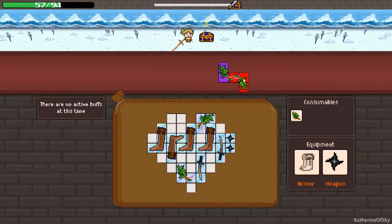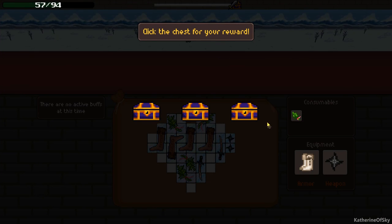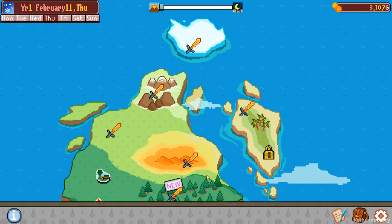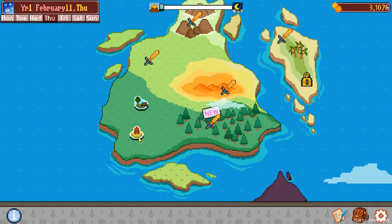Okay, this looks like the end. Fantastic. Should have got a ton of boots hopefully. We got an interesting thing - a red fruit powerup. I've never seen that one before. That looks good. Nine plain boots - that should last us for a couple of days. Yes, we are obsessed with boots here. It is a thing.